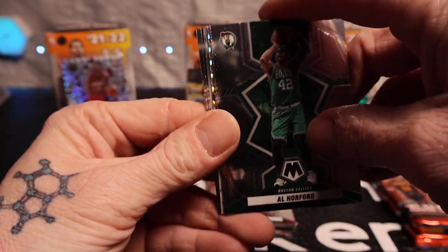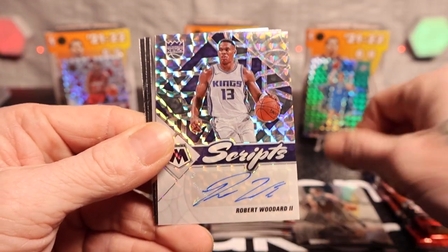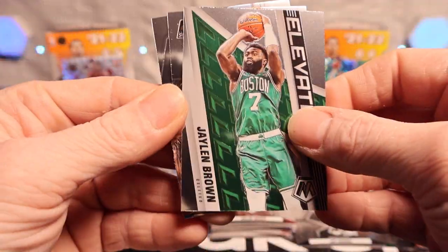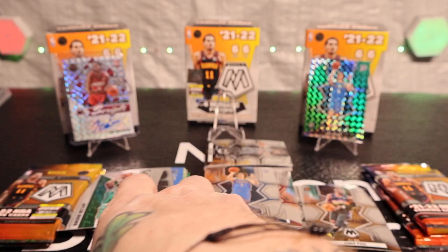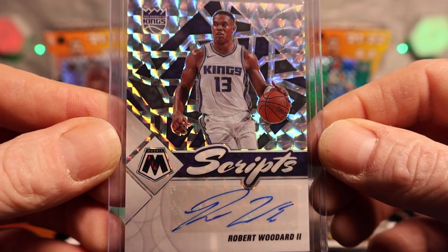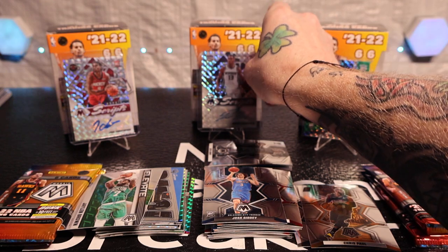Woo wee! Okay, Joe Harris — it is. I had a feeling it was another one. Let's go, this box might be stacked! Jalen Brown, Chris Paul, and Josh Giddy again on the rookie. I'll tell you what, that is a nice autograph there. Robert Woodard the Second — let's go! I'm hoping that's a Genesis.